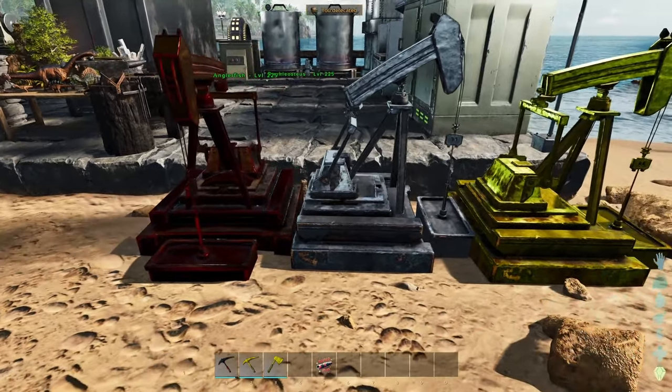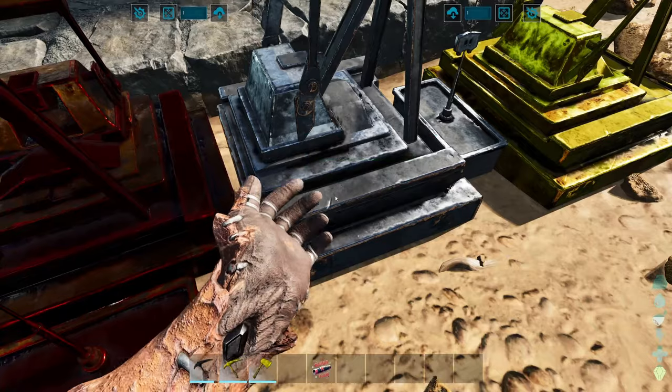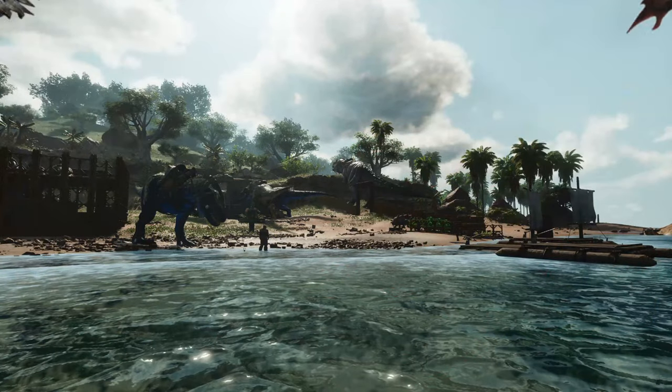These look like cool miniature oil rigs, and there is one for copper, one for silver, and one for gold. By the way, I tested the vanilla picks on the metal deposits — they don't yield any of the dust. You need the picks from the actual mod.